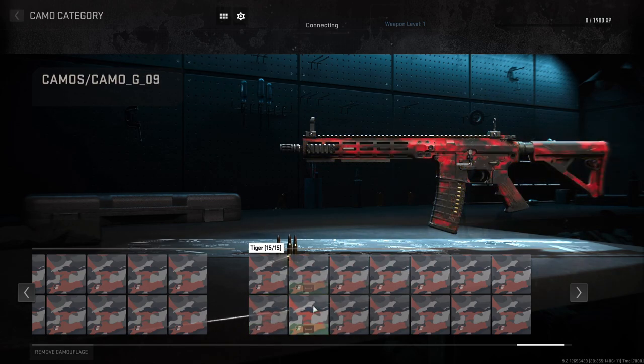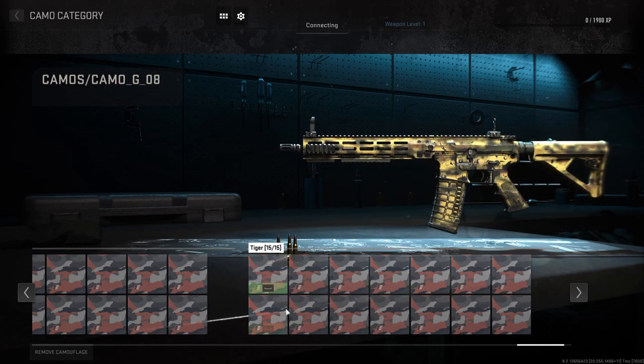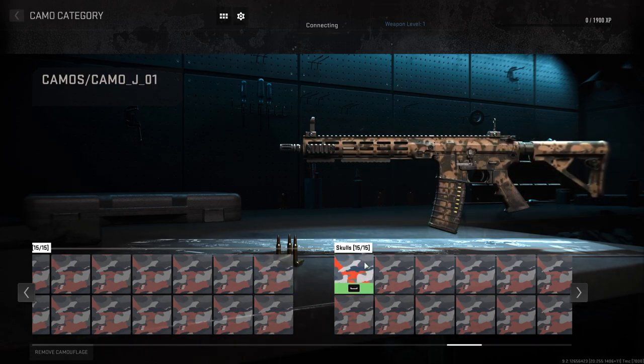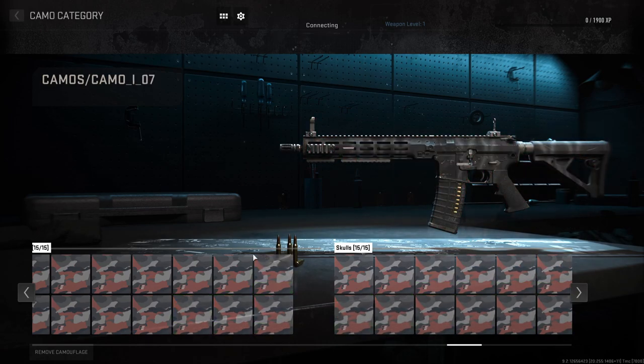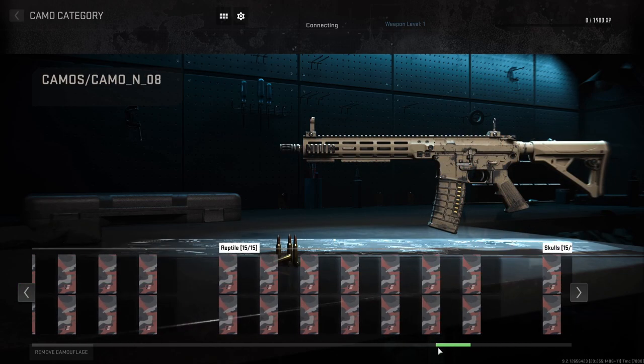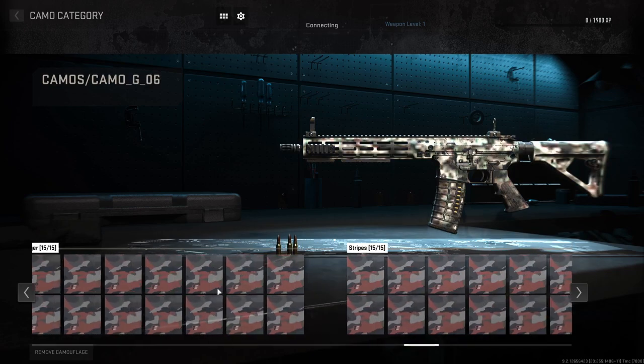Those are the camos from Modern Warfare 2019. Can I just scroll through this? Yeah, those are from 2019 — they're bringing them back. Oh, that's so cool, that's awesome. Skulls and then you have stripes.